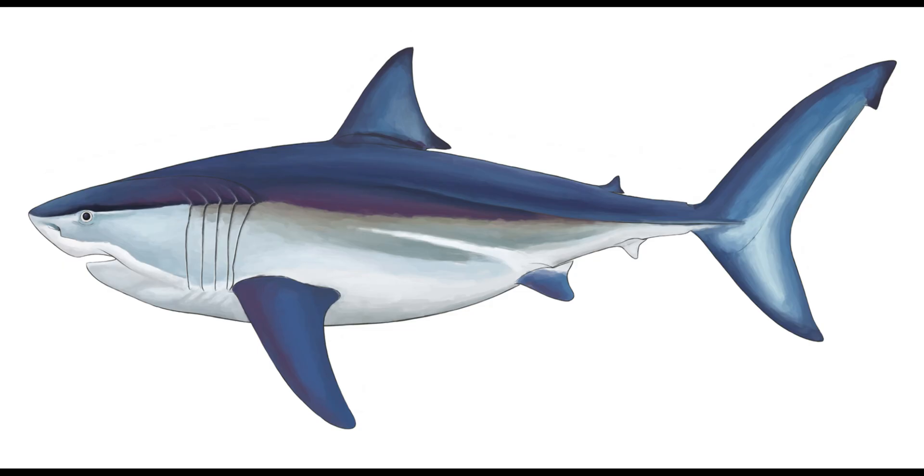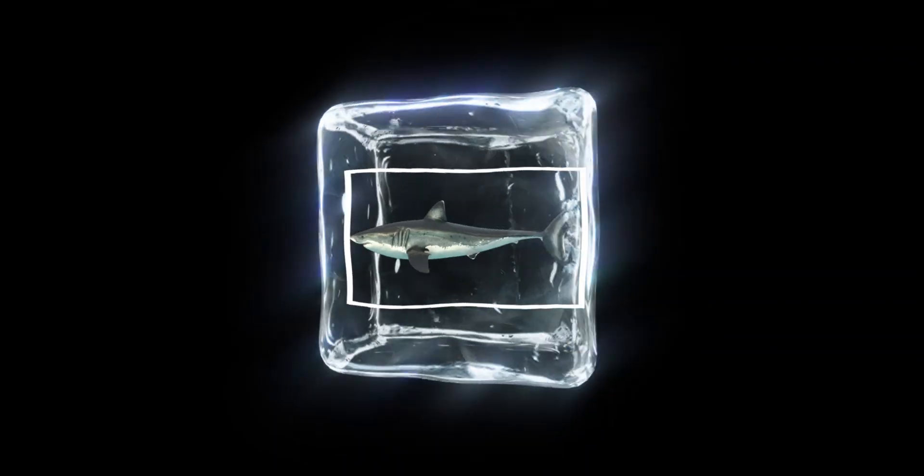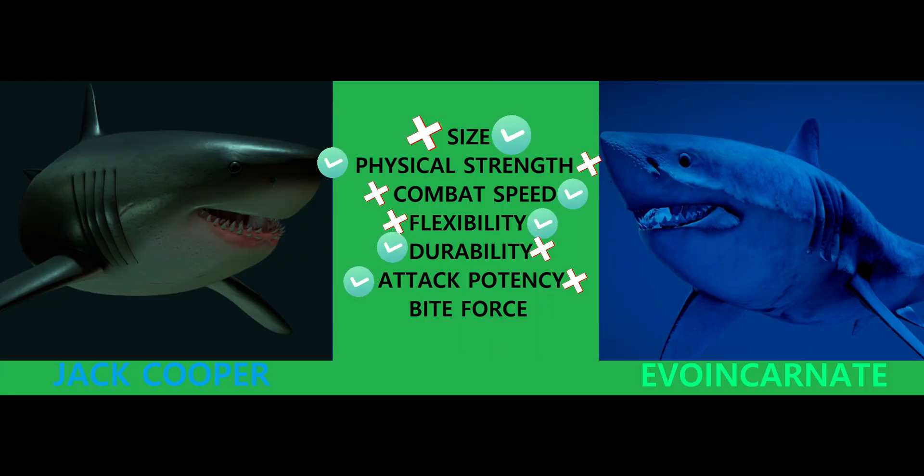Now let's move on to attack potency. This one is pretty straightforward. Even though Jack Cooper's megalodon is smaller, it still has better attack potency for the same reason it is physically stronger and more durable — it simply has so many muscles covering it, which would amplify its ramming power. The muscles and bulk would add so much energy to the ram that the force would be quite powerful. Evo Incarnate's has less muscles and is skinnier, so while its ram will be quite powerful, it still won't be to the same extent as Jack Cooper's. Less muscles would downgrade its ram. Jack Cooper's megalodon gets another point.